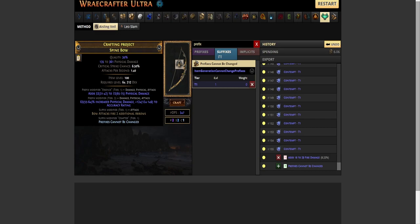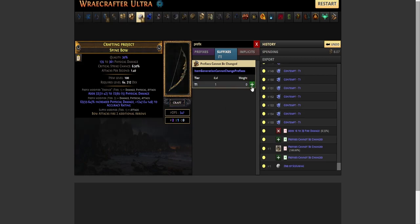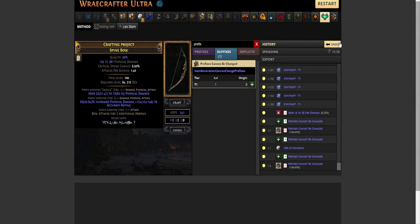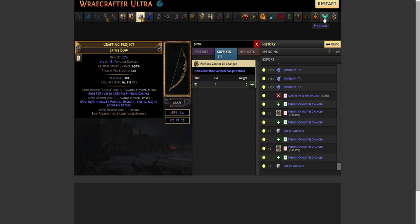If you unveil a suffix, you have to craft prefixes cannot be changed again and use an orb of scouring. We unveiled a suffix here — what we would do is use an orb of scouring, craft prefixes cannot be changed again, and Aisling slam again until we hit a prefix. Unfortunately we have to do this again — it's part of the process.